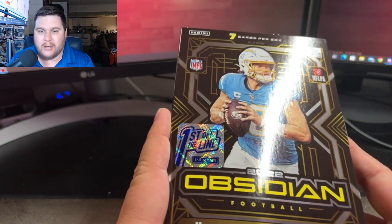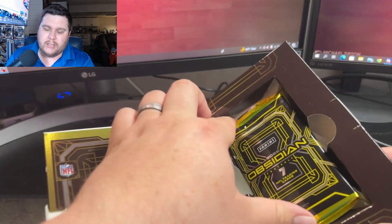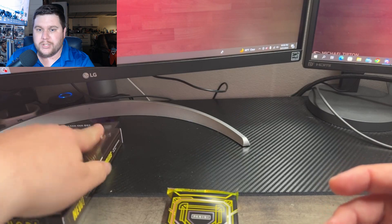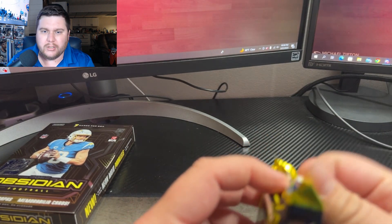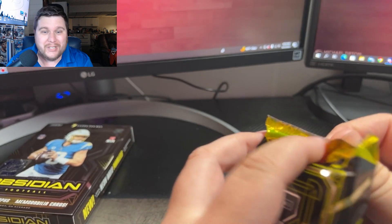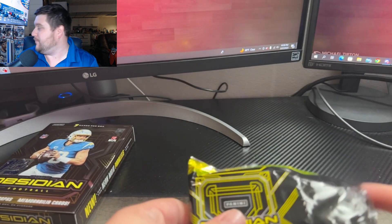Obsidian has the same kind of layout as Origins — same box feel and everything. You get a lot of that stuff, especially in NFL this year, with a lot of non-numbered jerseys with double zeros on them — fake jerseys, all that hoopla. Let's try this time to get some good hits.